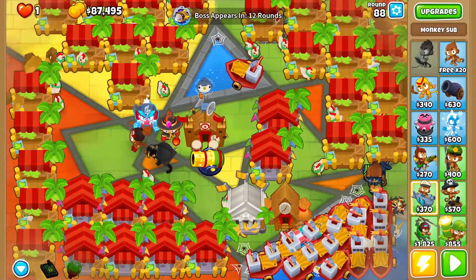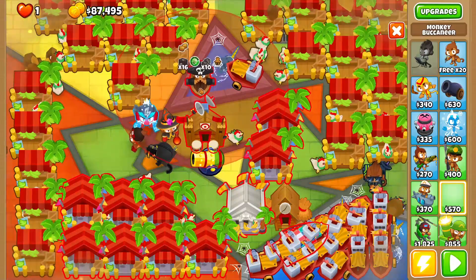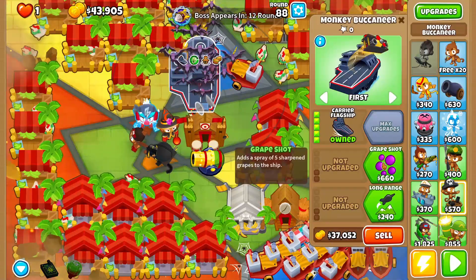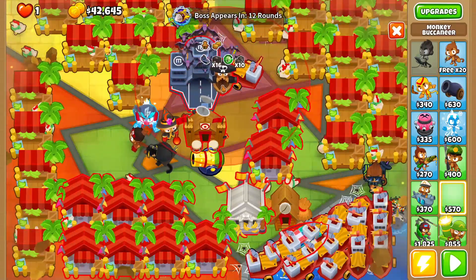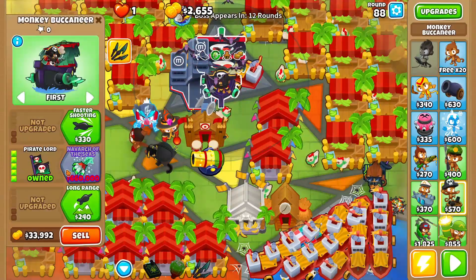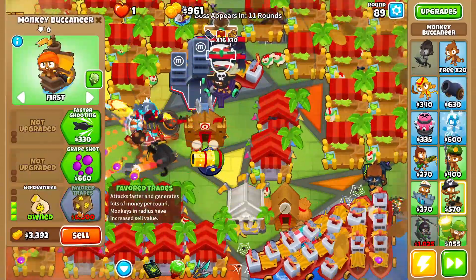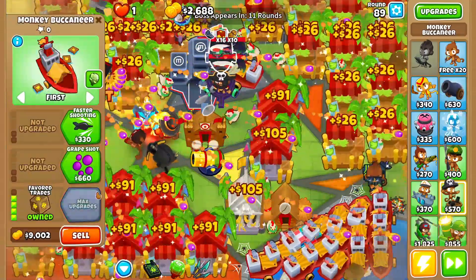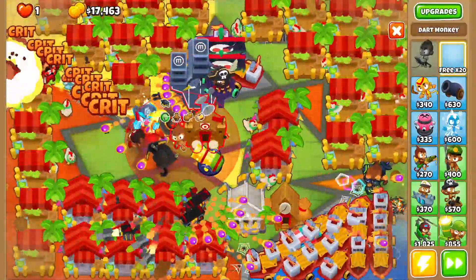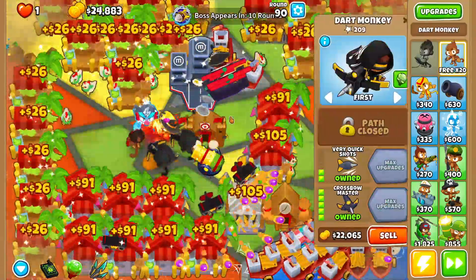I'm gonna go ahead and grab this guy right here. We'll go with a 5-2-0 Carrier Flagship right there. And then we'll go into a 2-5-0 Pirate Lord there, and grab another Merchantman up here. Yeah, this is great. We can even grab another Dart Monkey here and another Crossbow Master, because of the Monkey Knowledge.